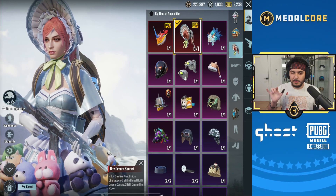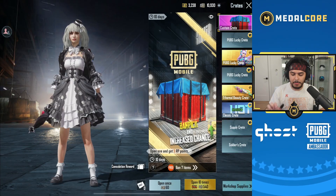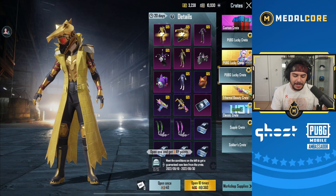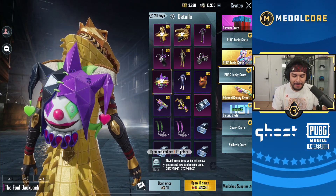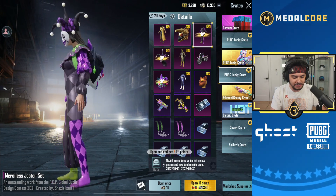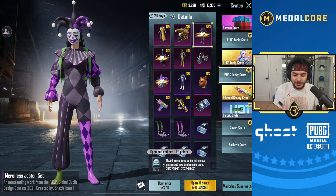So with the PDP crates, I have gotten some really good luck, and today they released some brand new PDP crates in a PUBG lucky crate. Not only that, but it looks like they re-released the full backpack, and there is a jester set — the merciless jester set that someone created, which I feel like sweat players always use these types of sets.